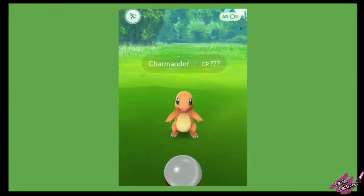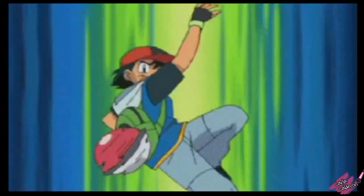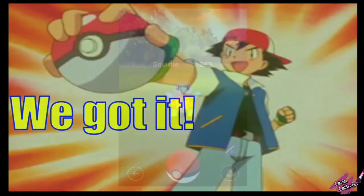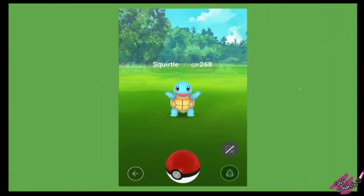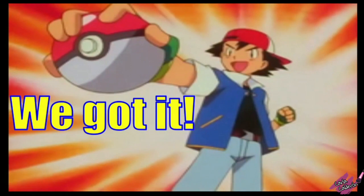Charmander — and then this is when you tell your student, 'Let's throw!' And then here we have Ash throwing it, and we got it! And then this is Squirtle. Did I pronounce that right? Squirtle. And then throw, and we got it!